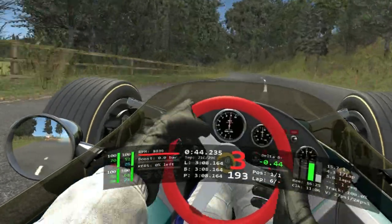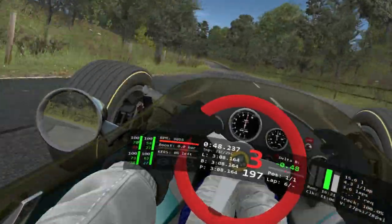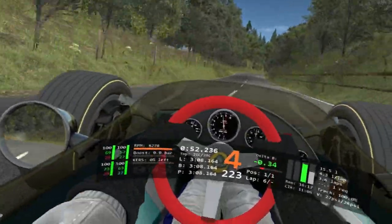Coming out, staying in 3rd gear around this double left. It's tighter at the second half of the double left than it is at the first half, so you've got to be careful there — grazing the wall a little bit on that lap by accident.